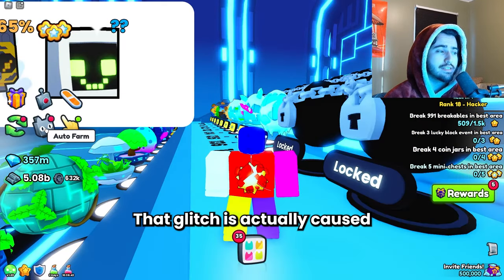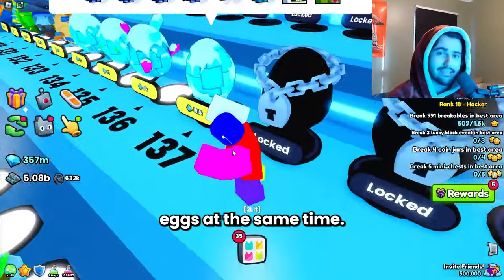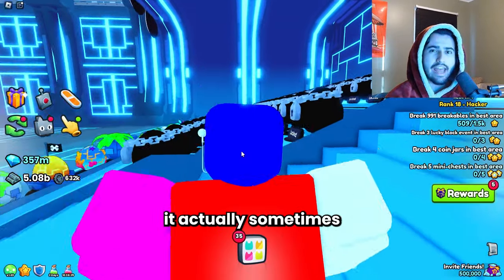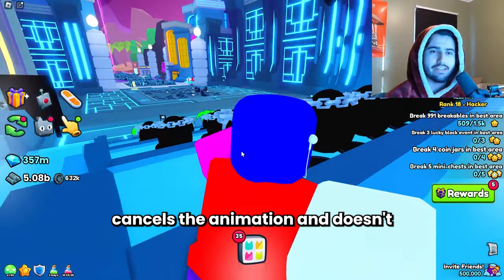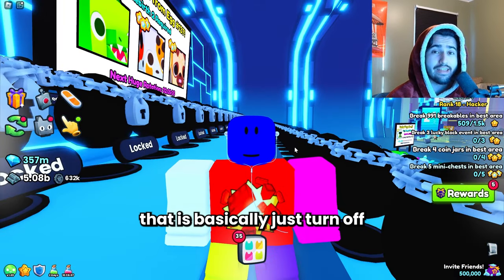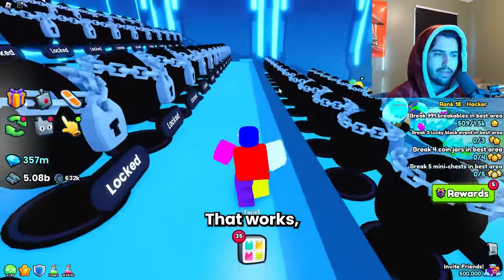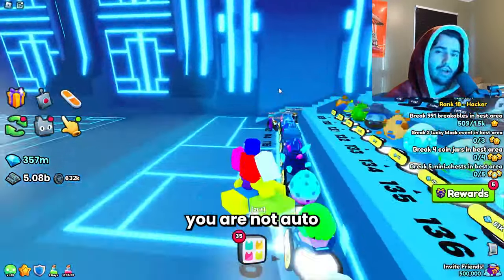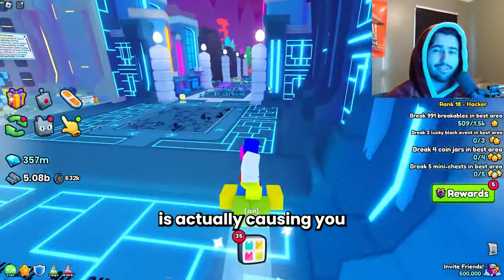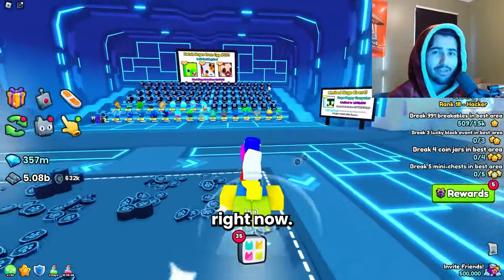That glitch is actually caused by the auto farm feature when you're using magnet flags and opening eggs at the same time. Apparently when you're opening eggs and you get an item in your inventory, it actually sometimes cancels the animation and doesn't end up giving you the pet that you opened. So the solution to that is basically just turn off auto farm. You can unequip your pets if you want as well — that works — but you just need to make sure you are not auto farming in an area that is giving you items.